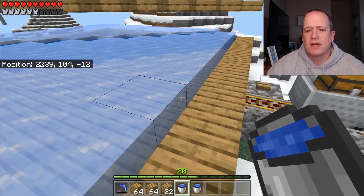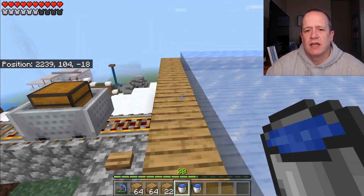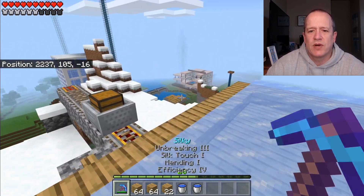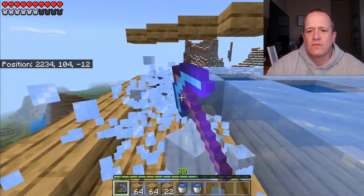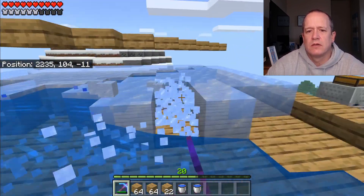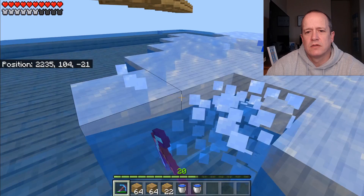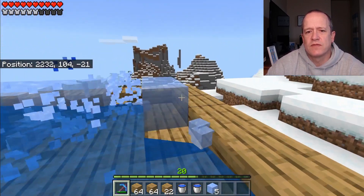How this ice farm works is it freezes all the ice that has direct connection with the sky above. Anything that's covered — as you can see, these spots are covered here — they do not create ice, so these are your water sources directly inside. When you break these water sources out, you break all this ice out. You can see that the water sources just fill it up completely.